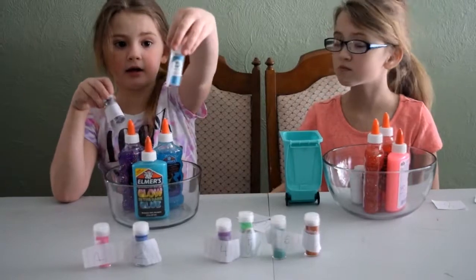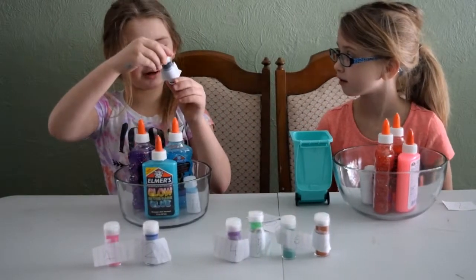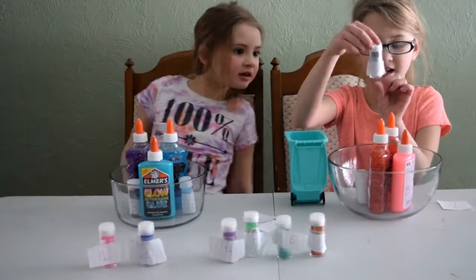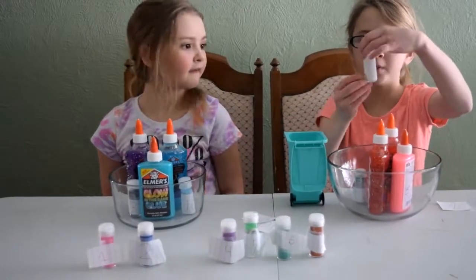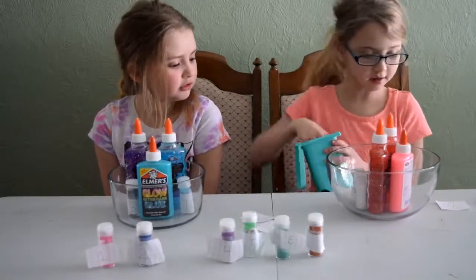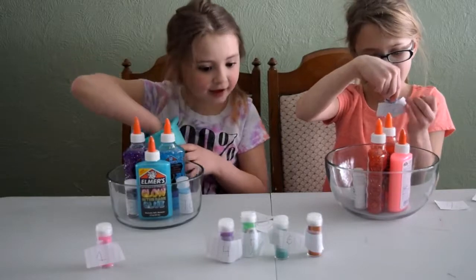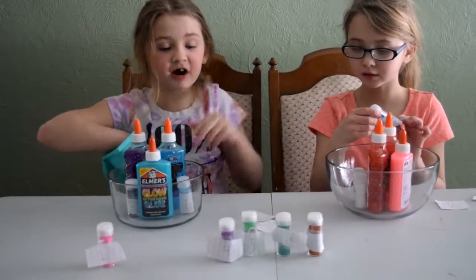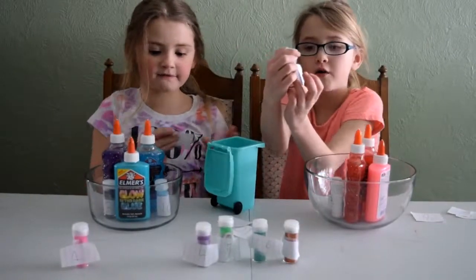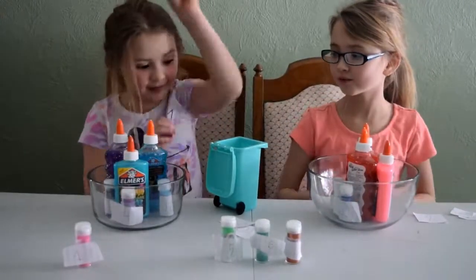This is number ten and it's blue glue — it is Blue Angel. And this is number three which is Silver. This is number eight and it's named Shadow. And this is number nine, this is White Flake. Two. Blue. This color is Jade and we have a cousin named Jade. Number four. I got purple. I might just get a galaxy slime after all.